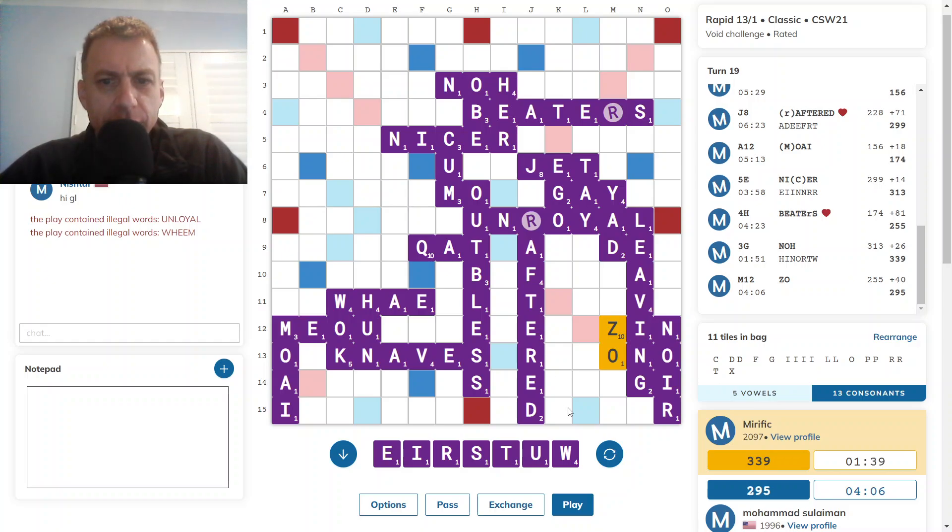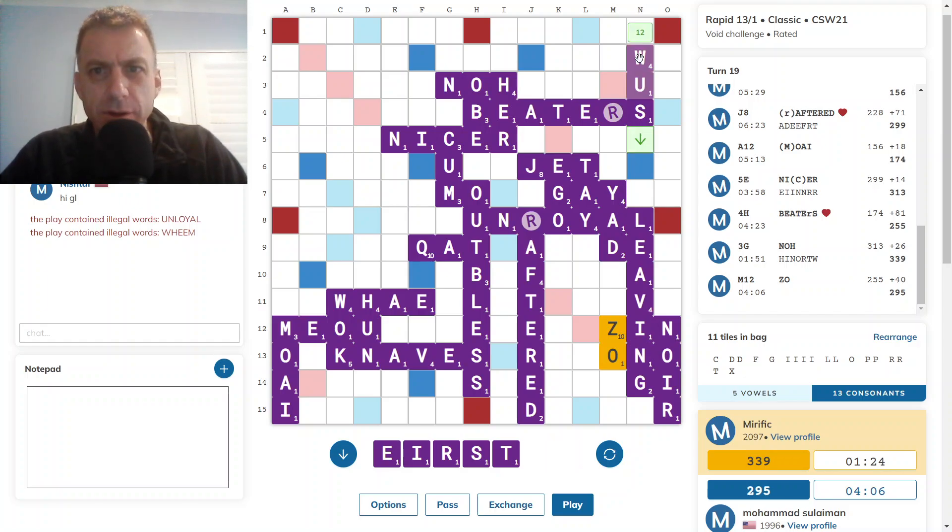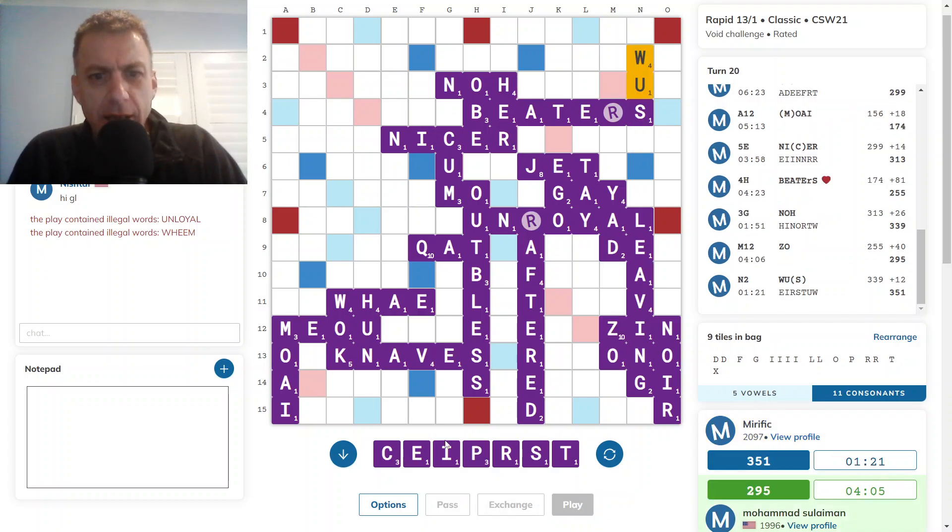Do I get rid of U-W somewhere? My time is low. Where does U-W play? WUD? Eleven tiles in the back. W-U-S. I might play W-U-S to distract my — opponent's — attention.